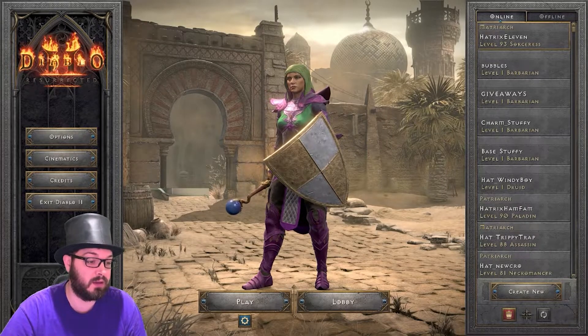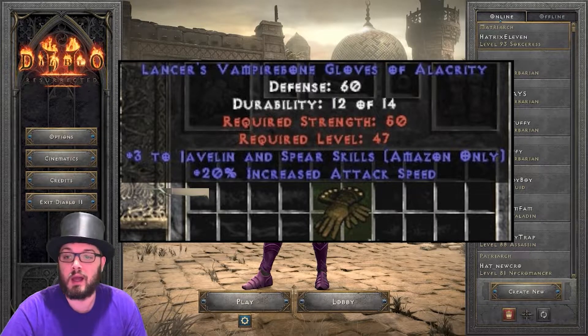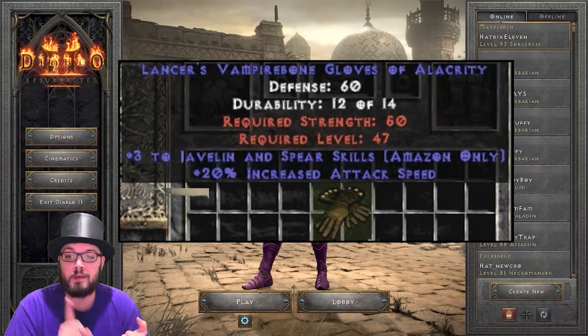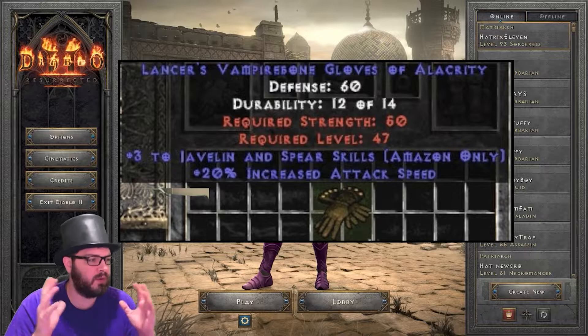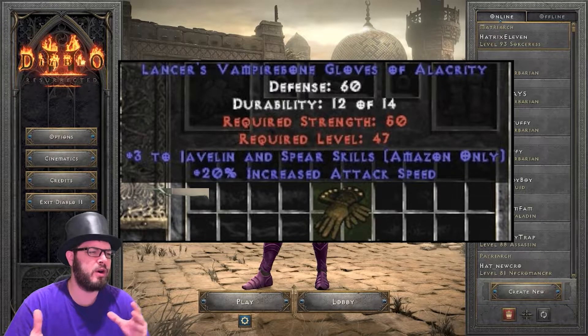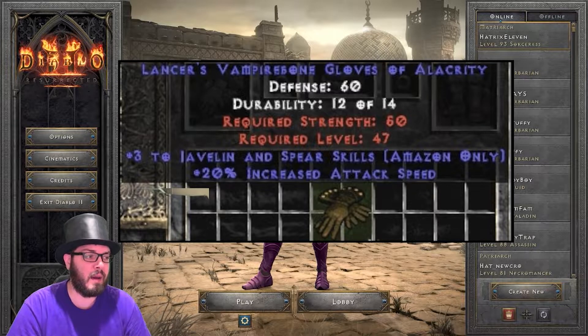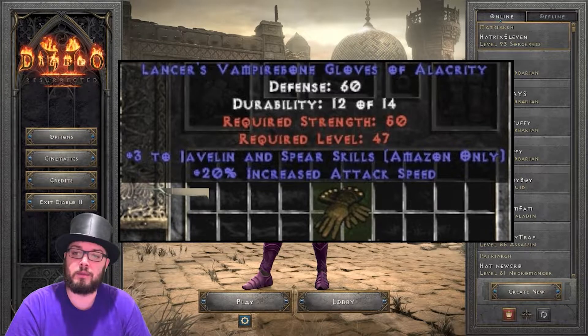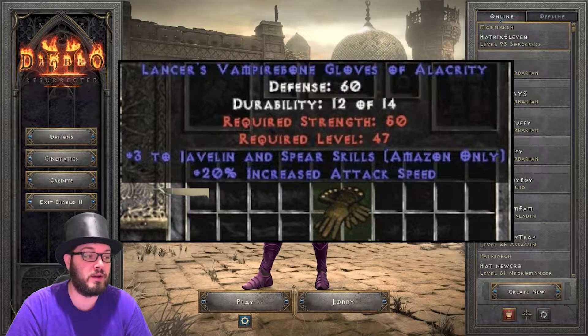Magic gloves do have some worth looking at. Magic gloves have the unique property of being able to get plus 3 to a skill. What we're looking for are either Amazon plus 3 to bows, Amazon plus 3 to javelins. You can get Assassin martial arts, but we're usually looking for plus 3 and attack speed. Martial arts are usually kick assassins, and that attack speed is not going to help them, so I don't know how useful or tradable an Assassin version would be. But these are definitely the only gloves you can get that are plus 3 to a skill with 20% attack speed, so they are worth keeping.